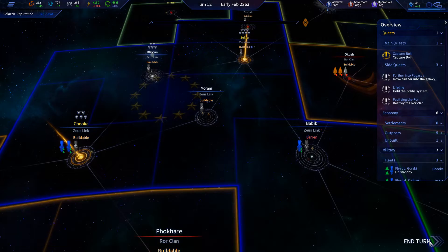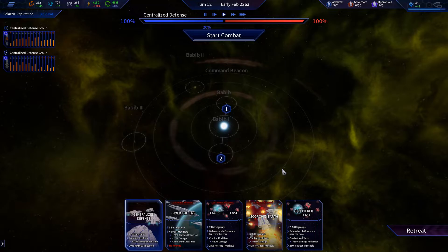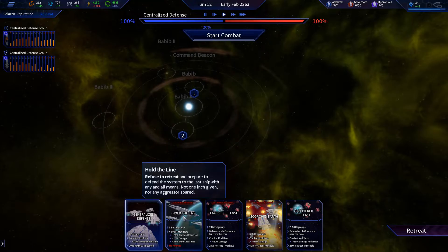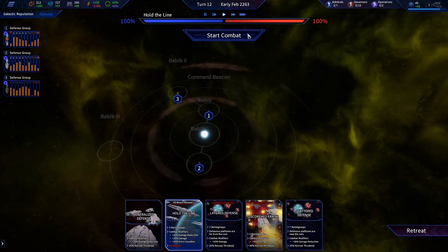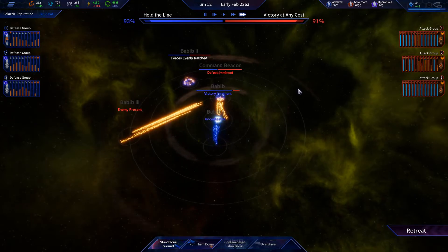Okay, we're going to end the turn. Is the Roar Clan going to attack back? I'm waiting for them — yep, I knew they would eventually. Conflict at Bobby — we don't have any nukes or missiles. They're coming hard — we're going to fight. We knew this was going to happen. How do we want to do this? Hold the line — we're just going to hold the line here and see how it goes.